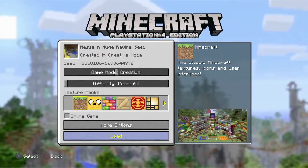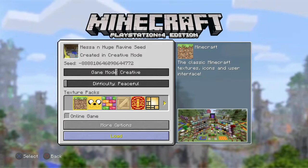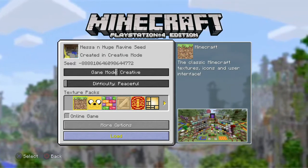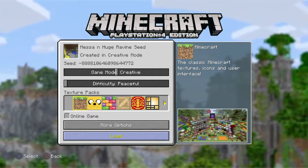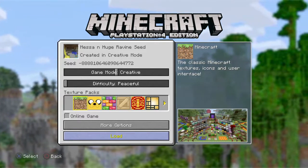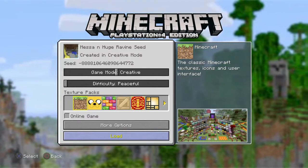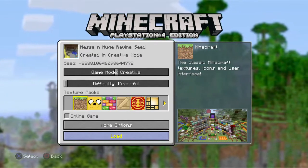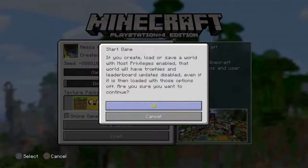What's going on guys? Elf back here and welcome back to Seed Saturday Showcase, the weekly series where I bring you a Minecraft seed and show you everything within that world. Today's seed is quite special — we've got a huge mesa biome within a huge ravine. The seed number is minus 888810646098644772. The world is on classic, so let's kick things off and load up the world.